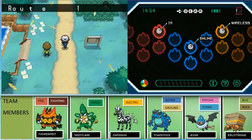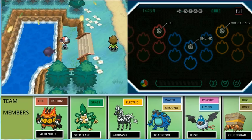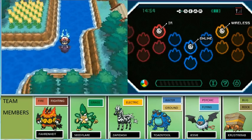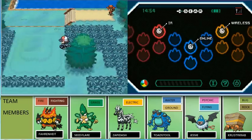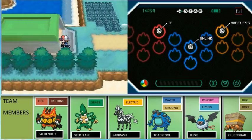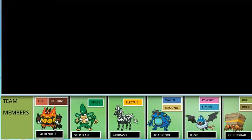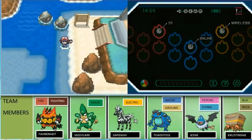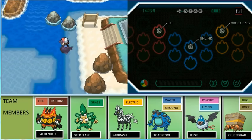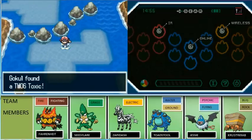I come back to Nuvema Town. We came back here in the last episode getting HM05 for Waterfall. Next we're going to Route 17 — this is for getting TM06 Toxic. Awesome sauce!